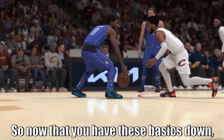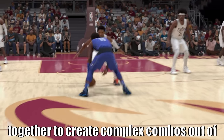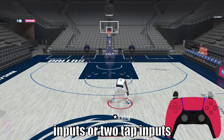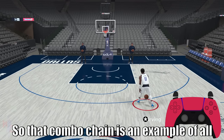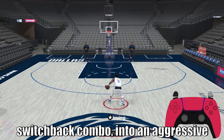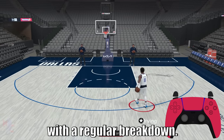Now that you have these basics down, this tutorial is about blending everything together to create complex combos out of the simple combo systems. You'll only be executing one-tap or two-tap inputs at most, but it's all about blending everything together. That combo chain is an example of all the inputs being put together: we start with a basic switchback combo, combo into another switchback combo, into an aggressive breakdown by holding R2 and tapping up on the right stick, then tapping up on the right stick again to finish with a regular breakdown.